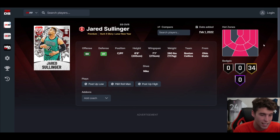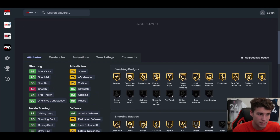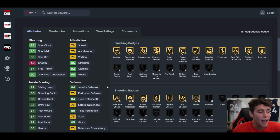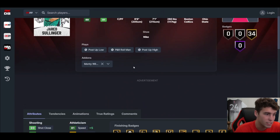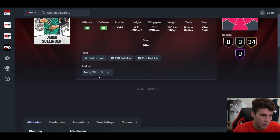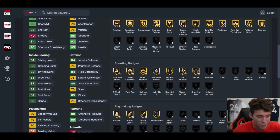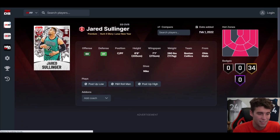We're gonna start with Jared Solinger. This dude was so tough at Ohio State — 6'9", 7'1" wingspan, can shoot, 85 three-ball, dunking's decent, playmaking's decent. He's just an all-around decent card. Outside of the base 38 on quick in the fundamental dribble style, I don't think this Jared Solinger is going to be next-level good. There's nothing that really pops out as terrible, but can you play him at power forward? He's a little slow. At center, he's gonna get bullied on the interior.